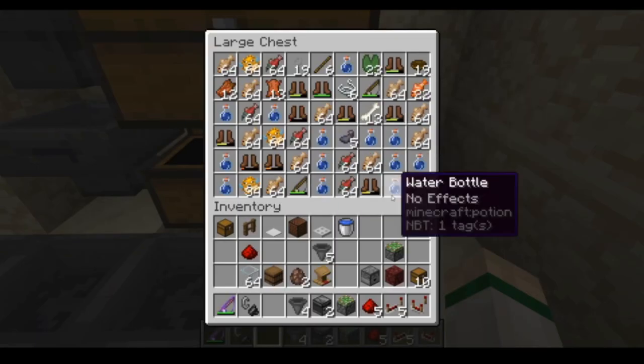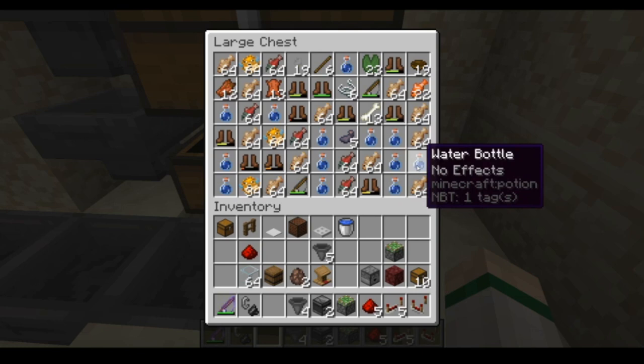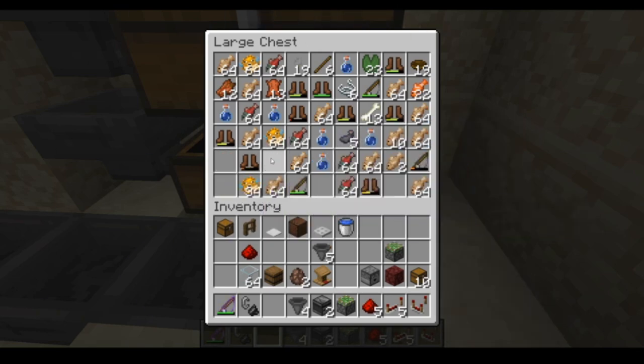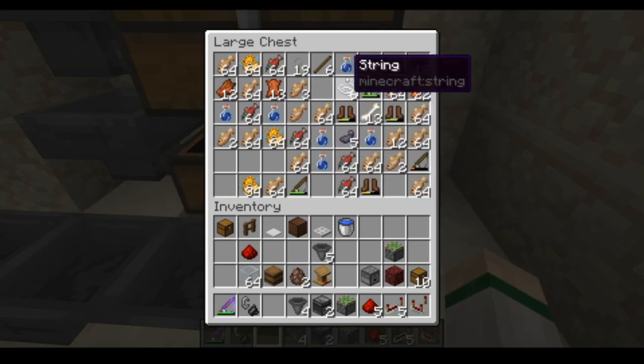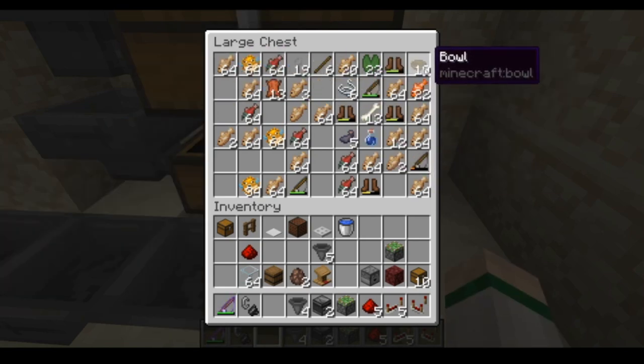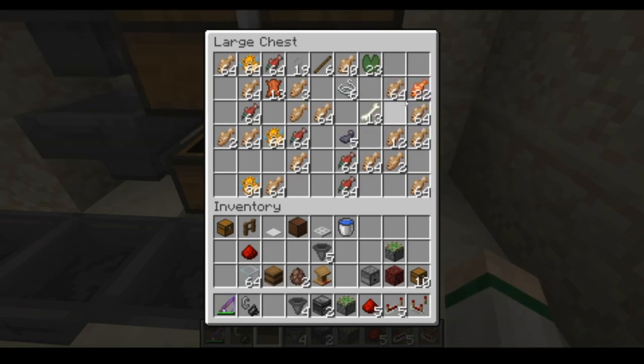Here's our full chest - we're standing here opening it and we don't want any of this useless junk. Just press Q to throw out the water bottles, the leather boots, sticks, bowls, fishing rods - press Ctrl+Q to throw out a whole stack at once. I've never seen this junk-burning system added to any AFK fish farm tutorial - usually people don't have quartz when they first build it, or they only use the farm a few times. But now we'll be using this farm for much longer.